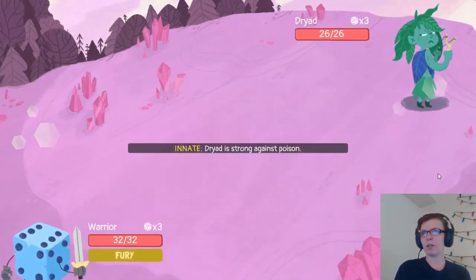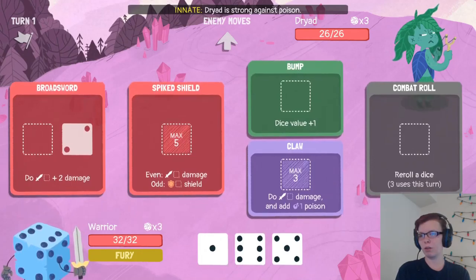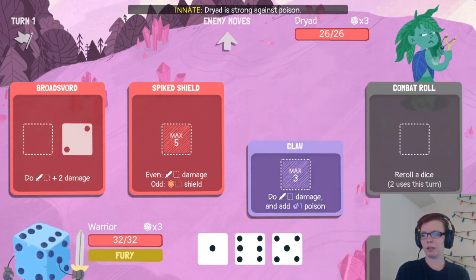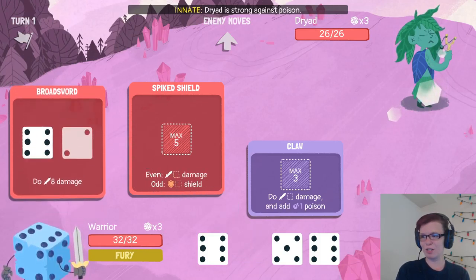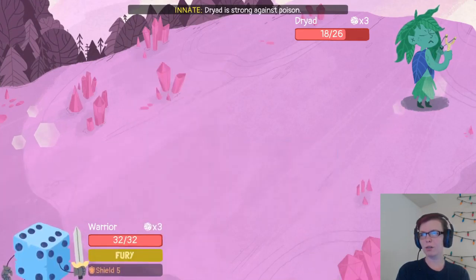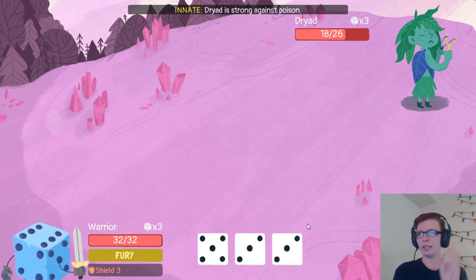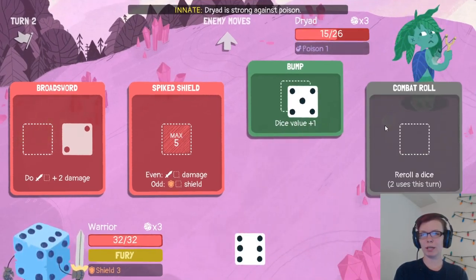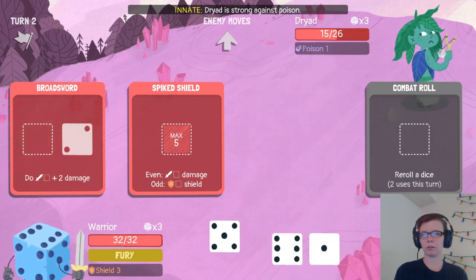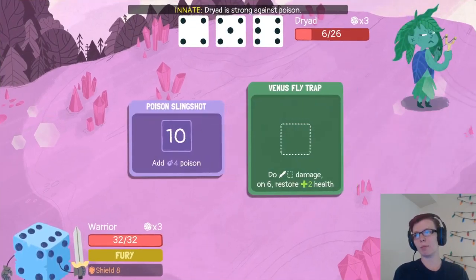And now we talk with Triad, who's strong against poison — which is going to tell you that most of her moves are poison anyway. Let's bump this to get an extra die. Except that I can't use most of these — that's going to add my shield. The countdown ones are hard, because if you can get it they're really good. But if you can't, let's build up the shield — then it's just eating up your die.